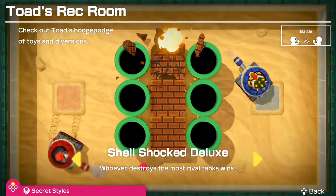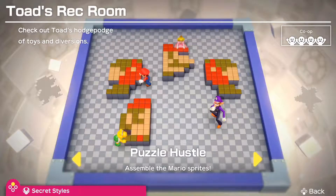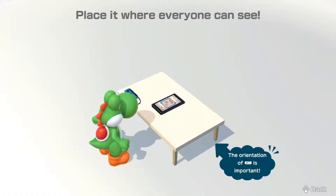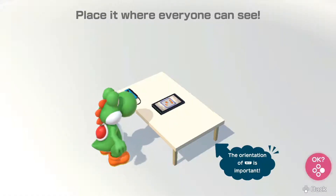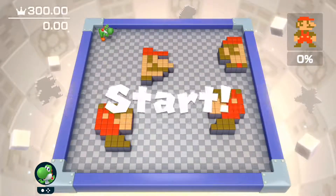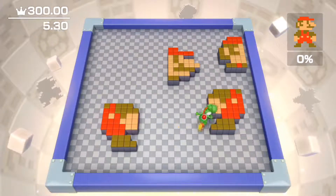Alright, so that takes care of those two modes out of the way in Toad's Rec Room, and we can now move on to the third and probably final mode we can tackle, which is of course Puzzle Hustle. We can't play Banana Split because it only requires two Nintendo Switches, and unfortunately we don't have that, so we'll just have to skip that. For the time being, we'll play some Puzzle Hustle.